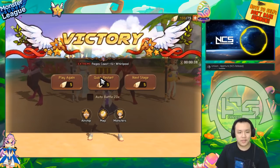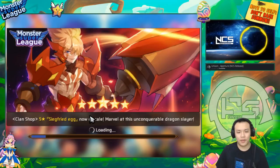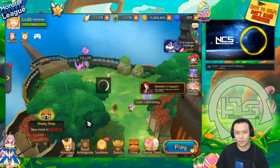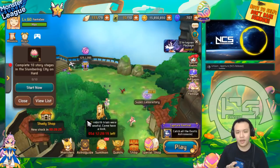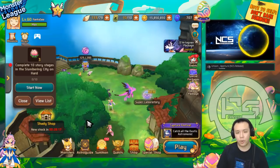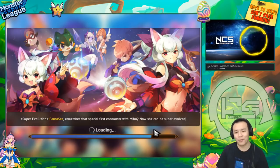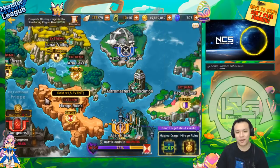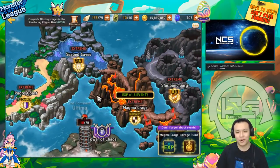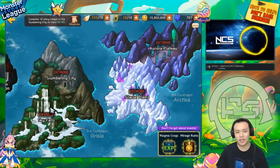The spawn rates are supposedly the same on all the different maps and also on all the different modes. So there's no point asking which map someone farms on and trying to copy it — it really isn't supposed to matter. Maybe they secretly buff the rate for a certain map, but it's not supposed to matter. All the maps are supposed to have the same drop rates.